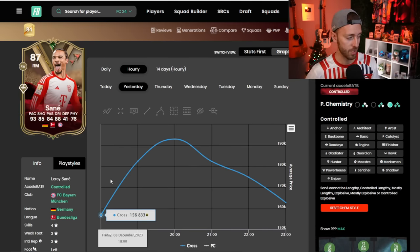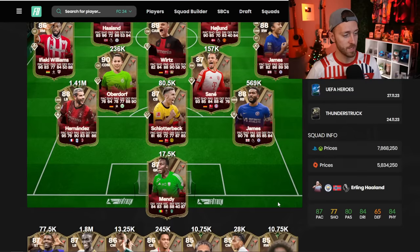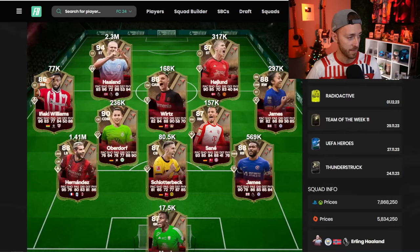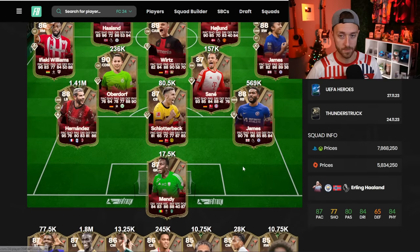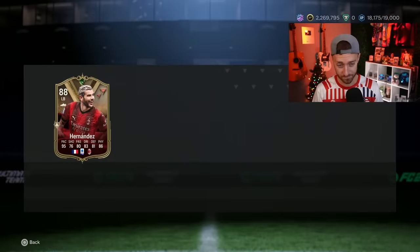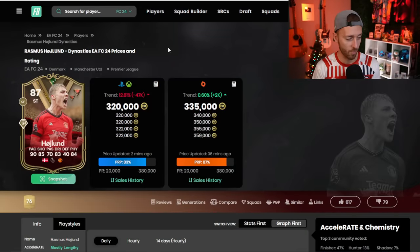One thing we didn't see yesterday at all were those guaranteed dynasty player packs in the store. Remember we looked at them in the code — those packs that guarantee you one or two Ultimate Dynasties players have not dropped yet. Sané went from 156k early on when he was in packs, rose all the way to 193k, and is now back down to 159k. With these cards being so rare, you might be able to make some pretty good flips into Saturday — there were literally only two pages of Reece James on the market.